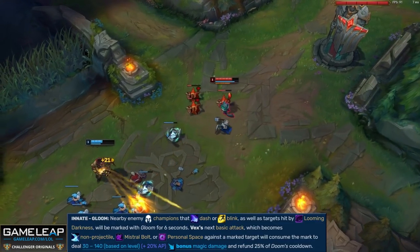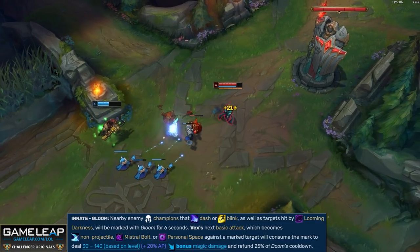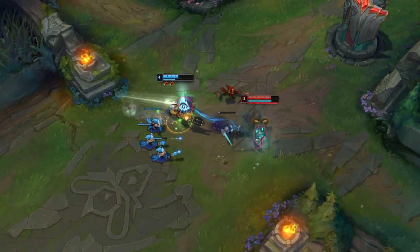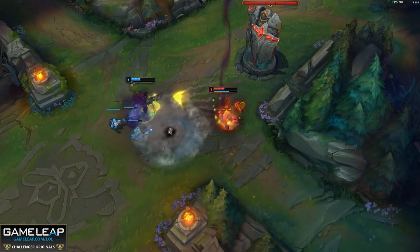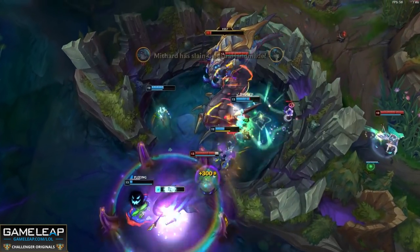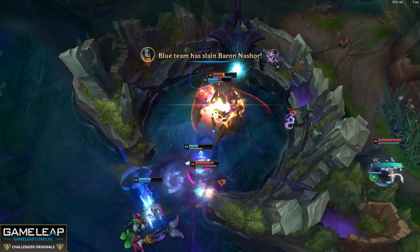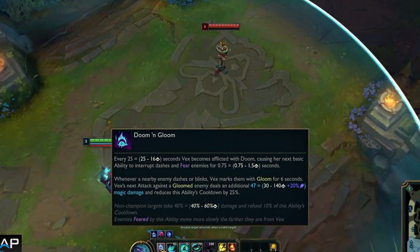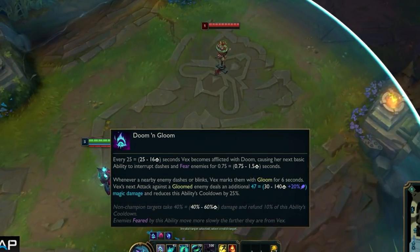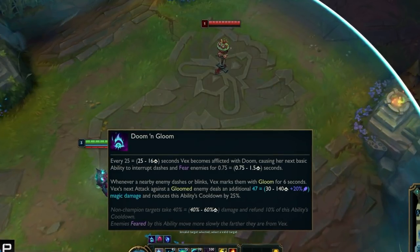You can also tell where you have Doom stacked by looking at your basic abilities — the icons will turn a greeny color rather than their usual purple. And the second part of your passive, Gloom: nearby enemy champions that dash or blink, as well as targets hit by your E, will be marked with Gloom for 6 seconds. Your next basic attack, Q or W, against a target marked by Gloom is actually going to consume the mark and deal more damage. And Gloom has a very brief cooldown, so in teamfights when champions are dashing and blinking everywhere, lots of these will be marked and your AOE damage in these teamfights can be nuts.